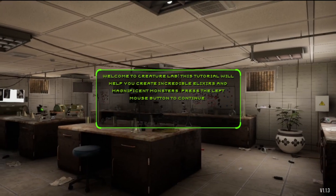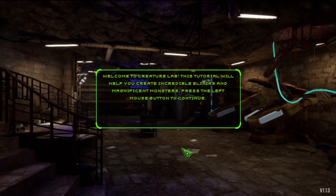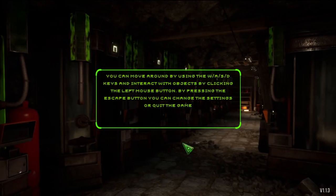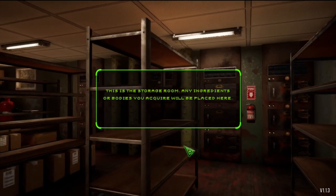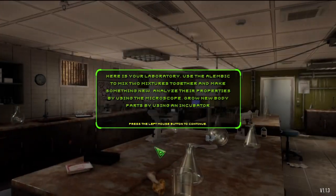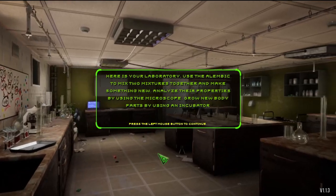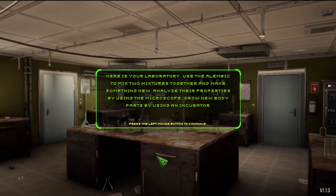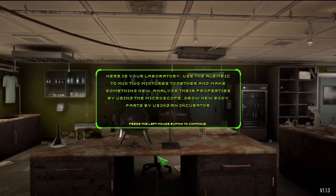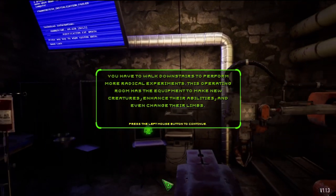Welcome to Creature Lab. This tutorial will help you create incredible elixirs and magnificent monsters. This is the storage room — any ingredients or bodies you acquire will be placed here. Here's your laboratory. Use the Alembic to mix two mixtures together and make something new. Analyze their properties by using the microscope. Grow new body parts by using an incubator. You have to walk downstairs to perform more radical experiments.